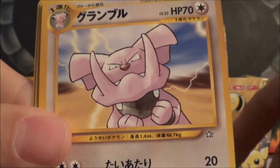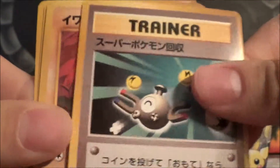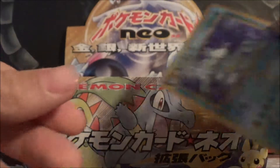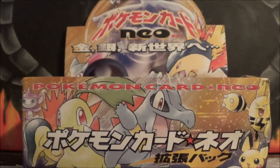So we got a Hoppip, Granbull, Snubbull, Cyndaquil, Trainer, Onix — I think this one's called Pokemon March — Gloom, and Recycle Energy. And our holo is a Kingdra holo, so that's really cool. Put that Kingdra off to the side.